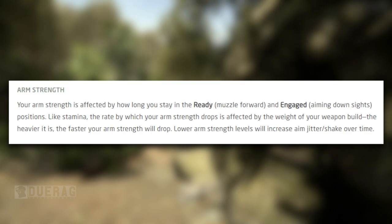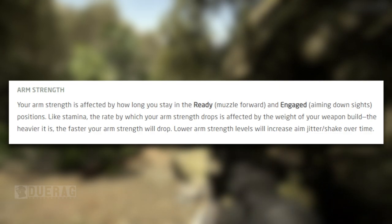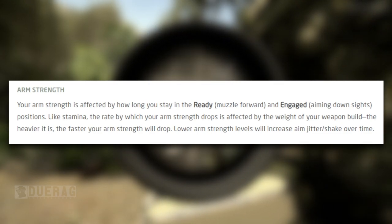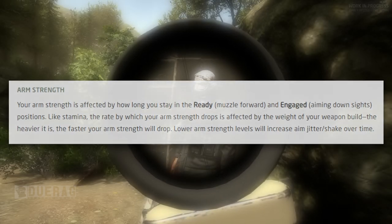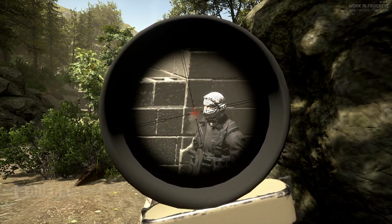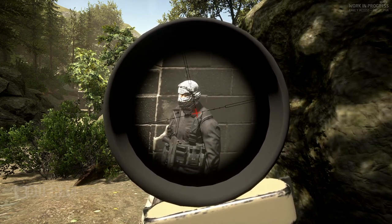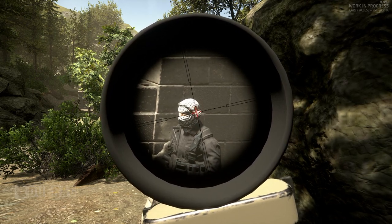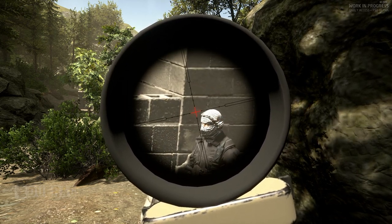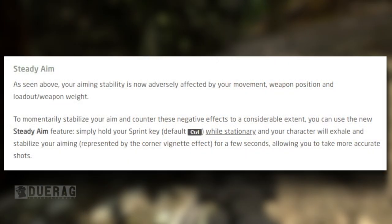Arm strength is affected by how long you stay in the ready, muzzle-forward, or aimed-down-sights position. The heavier your weapon build, the faster your arm strength drops. Lower arm strength increases aim jitter and shake over time. To recover arm strength, change to a less exerting weapon position such as low ready, high ready, or close ready for pistols. Putting your weapon away will also recover arm strength.